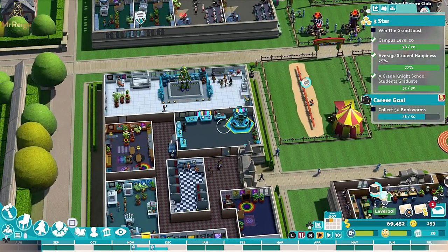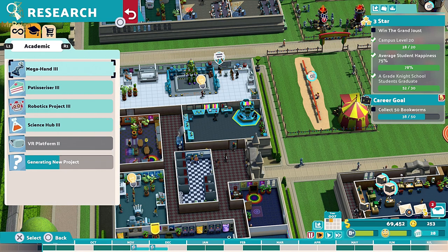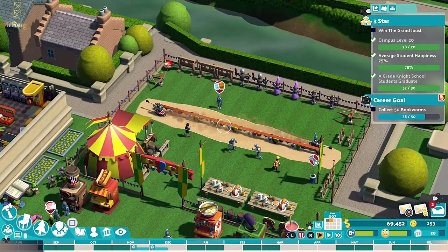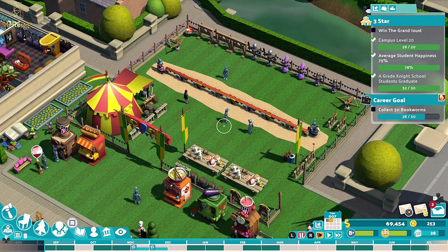Before you even get started on this, you're going to have to do a lot of research. Come down to your research room and click on new project. In the list, go to academic - there will be research joust track one, two, and three. Once you've done that to level three, you will be able to upgrade your joust track to level three.